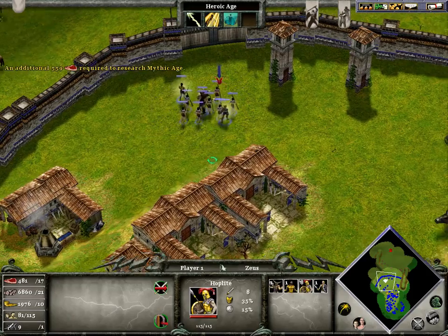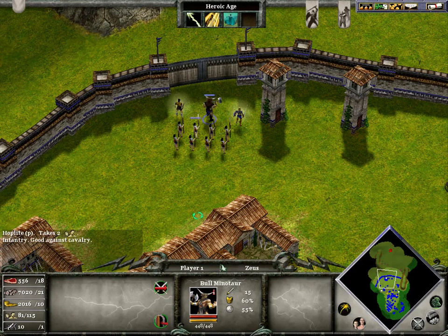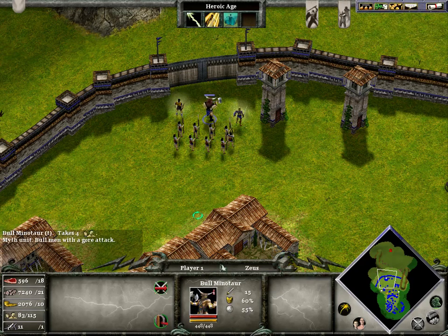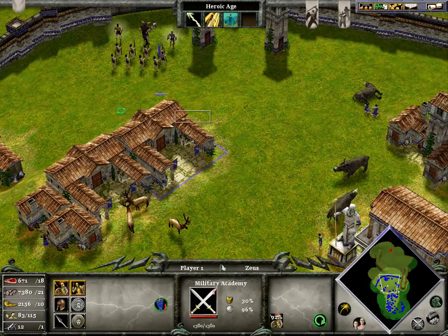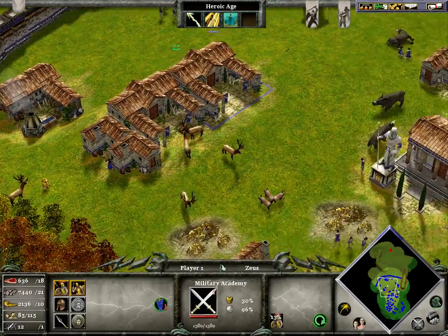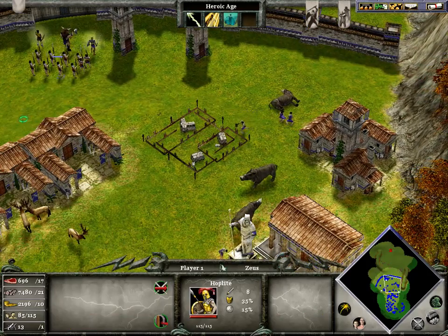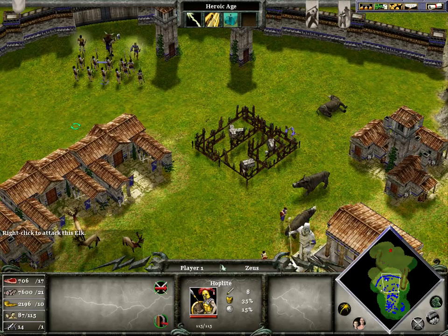This whole game is like rock-paper-scissors. The minotaurs counter the hoplites — the humans. The heroes counter the minotaurs, and the humans counter the heroes. There's even more rock-paper-scissors: archers are good against hand-attack soldiers. Horses are good against archers. And foot soldiers are good against horses.